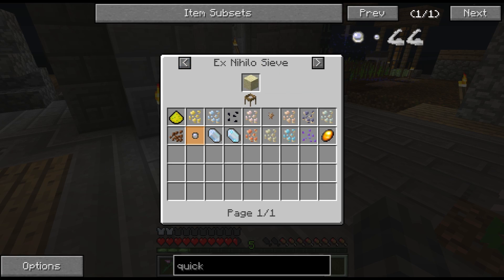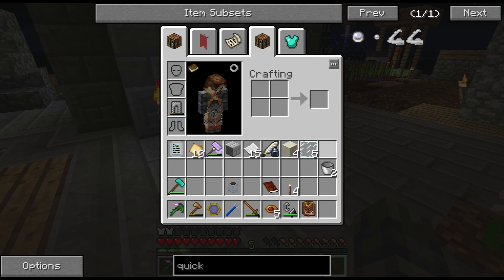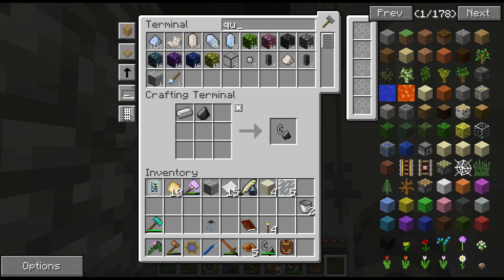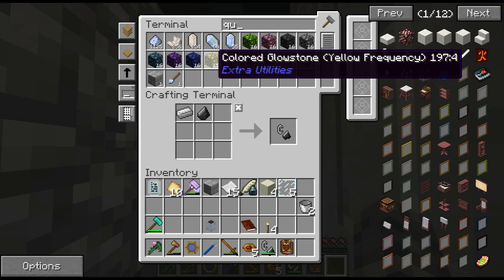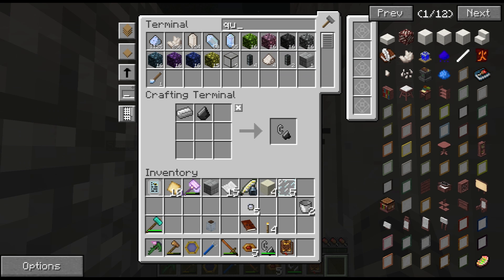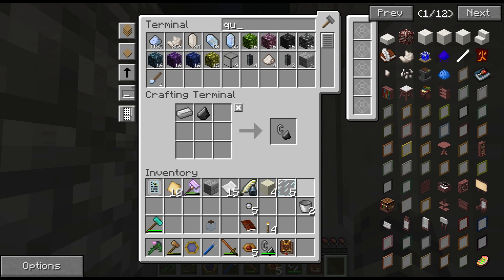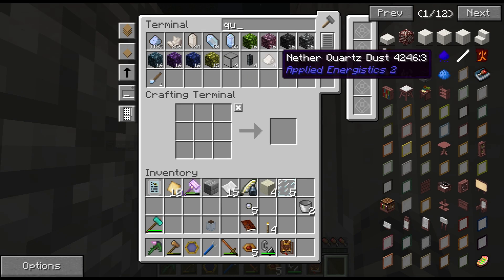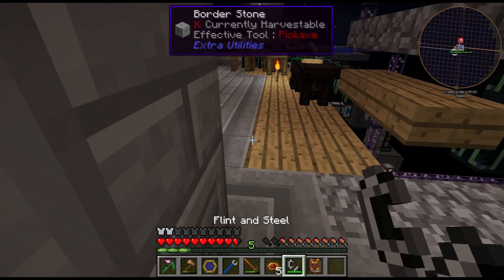Terra steel apparently has 'rite of blessed best,' which I assume means it gets more than one extra modifier slot. It also has a mining level of redstone and a mining speed of nine, which is actually not bad.